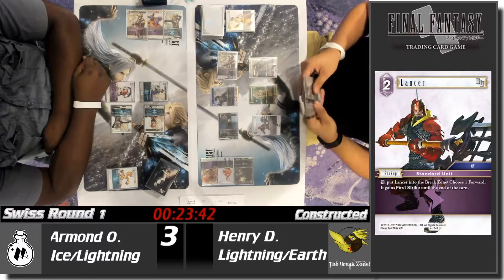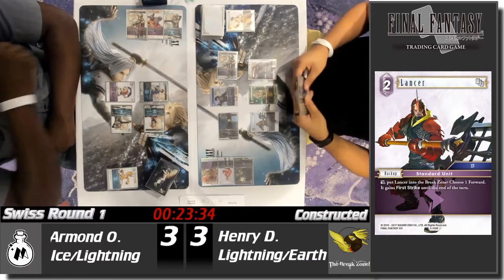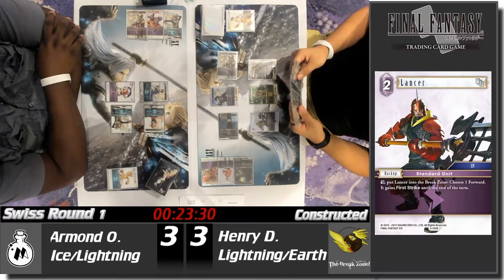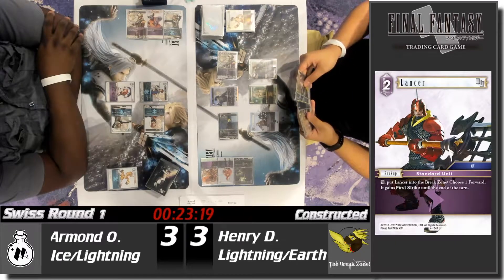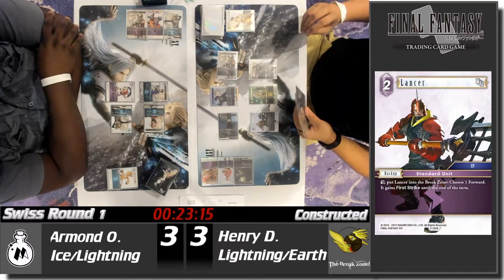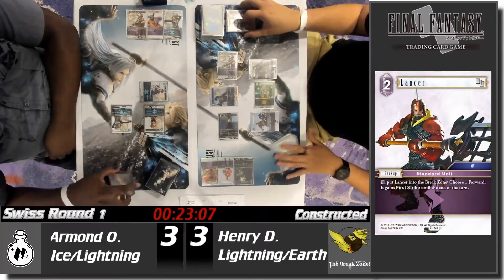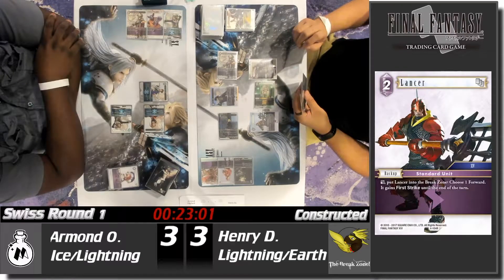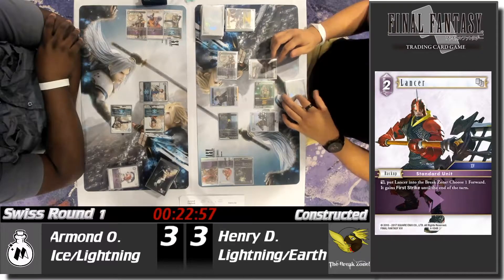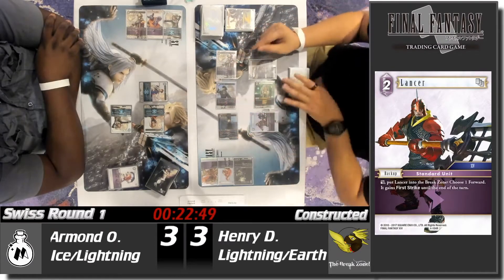Would you have attacked with both or just one? I would have attacked with both only because I know I was going to get two points of damage in if he wasn't going to block. It's kind of touchy right there — it definitely is a player's decision. Knowing that the Lancer wouldn't be able to give first strike. Armand really needs to stabilize the board, and right now you're looking at Henry with a fistful of cards and a lot of options.